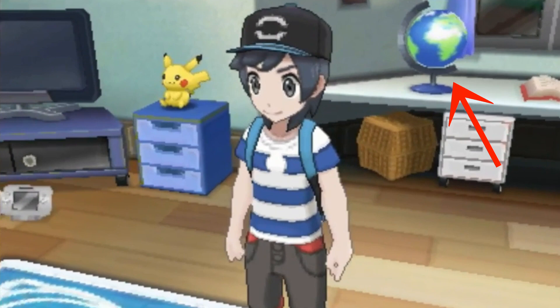Moving on to the main English trailer, at 21 seconds there's a globe on your desk. This is a huge stretch, but considering it's one of the first things you see in the game and has deliberately been placed in the first screenshot, perhaps it's a reference to a future Pokemon Earth version. Also, in every Pokemon game so far you have some sort of Nintendo console in your room, and in this game the console appears to be the Wii U — not the Nintendo NX as many had speculated.